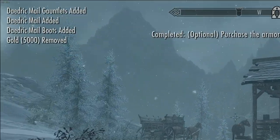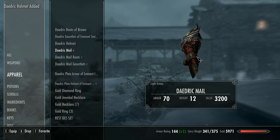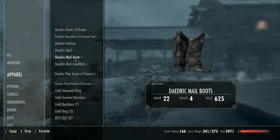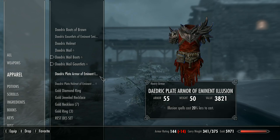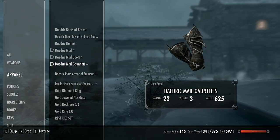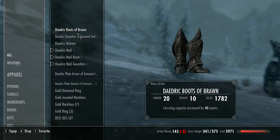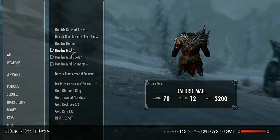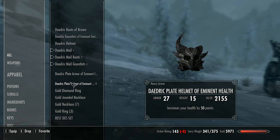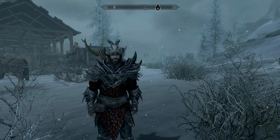5,000 gold removed and all the Daedric mail has been added. Now that we have the Daedric mail, we can look at it here — a very cool looking piece of armor. The most important thing is that it is light armor, and so are the boots and gauntlets. These also aren't enchanted, but if you want to re-enchant the plate armor from earlier in the video, you can once you get to level 90 smithing and craft a whole new set for yourself.